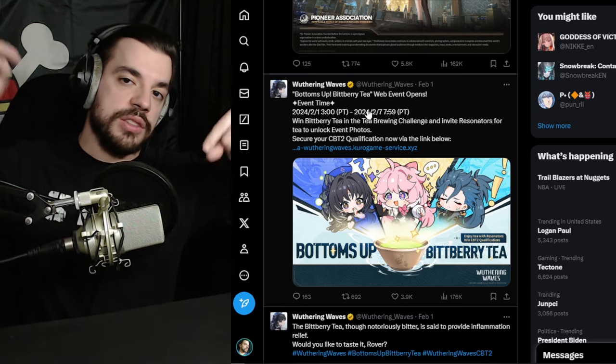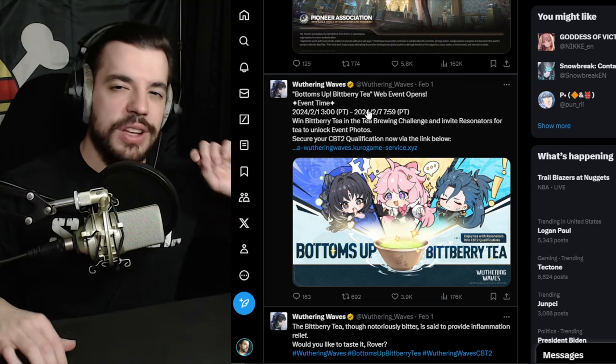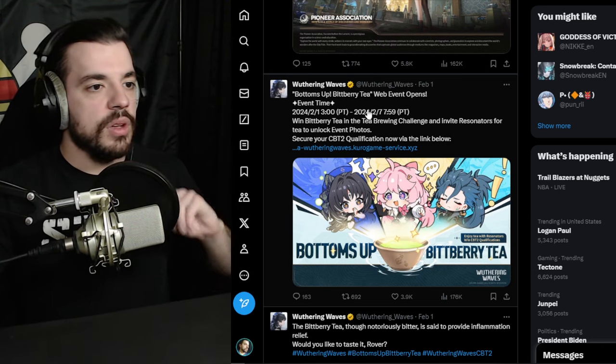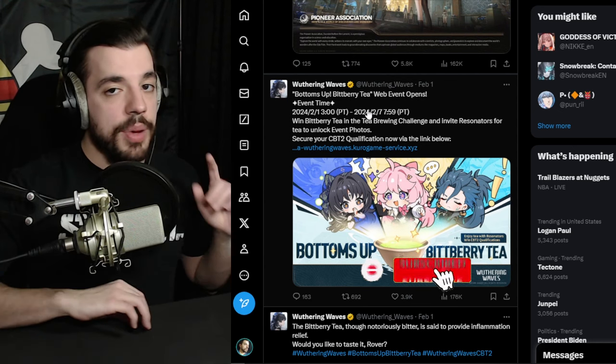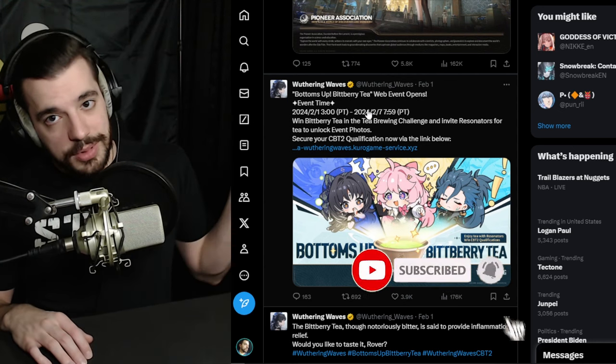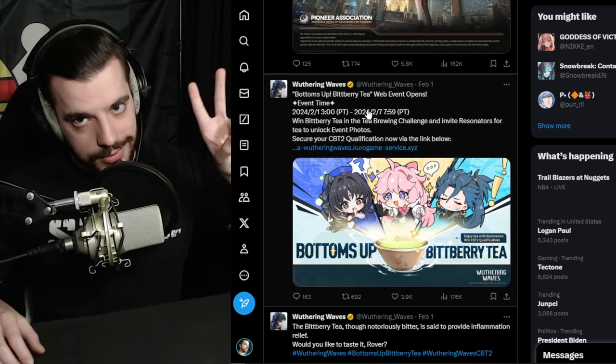That's 10 total chances you can do right now — three from the tea event, seven from inviting friends, pre-registering, and the survey. Follow their Twitter for more. That's going to give you your best chance to get into the CBT. Best of luck to all you guys — subscribe to the channel for more Wuthering Waves content, and I'll catch you guys in the next video. Peace out.